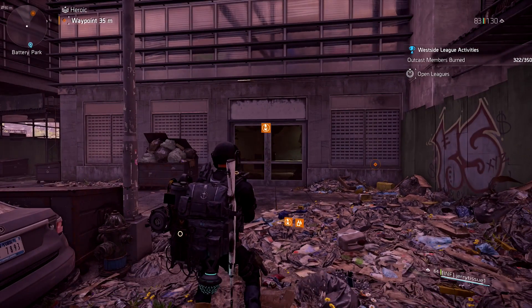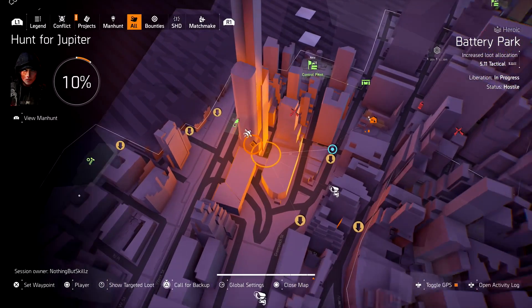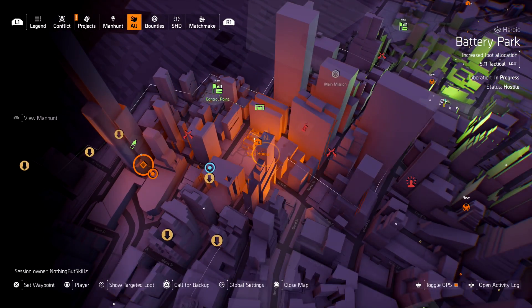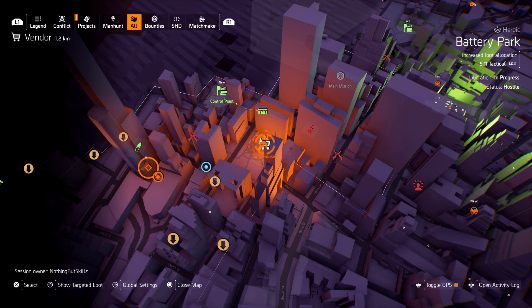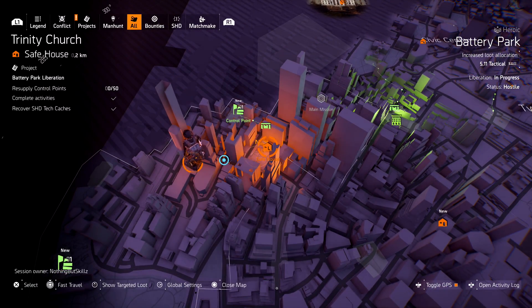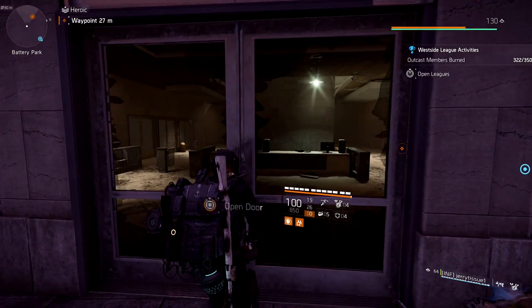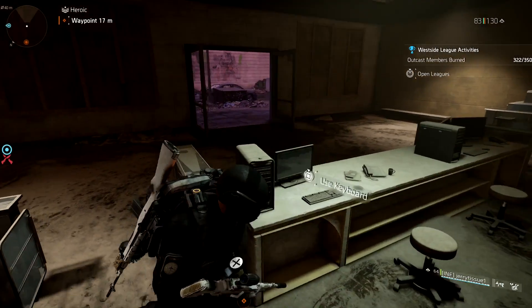The first thing you need to do is head over to these two doors right here. The location of this building is right here next to the skyscraper. This is a Trinity Church safe house, so you want to go to the left of it — north, northwest is where you're going to see it. There's also a control point north of me, and that's the general area. You want to go in here and interact with this computer.